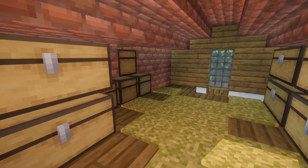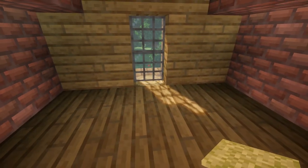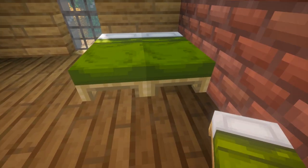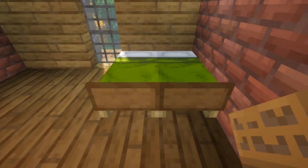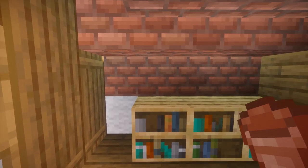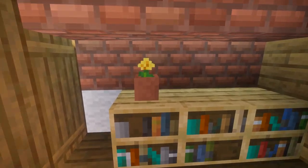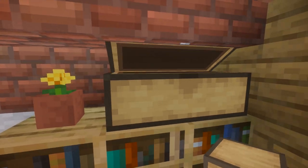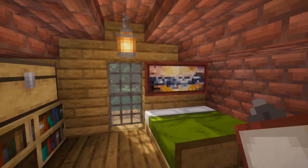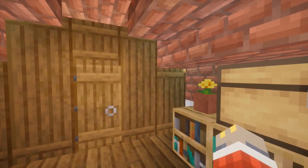Now we can go ahead and head into our bedroom. First thing I'm going to do is place a double-wide bed for a double-wide man. I'll put two spruce signs on the end, and here I'm going to place three bookshelves, a flower pot, and then a double chest. A lantern above the window and then I'll put a 2x1 painting above the bed. And that's it for the bedroom.